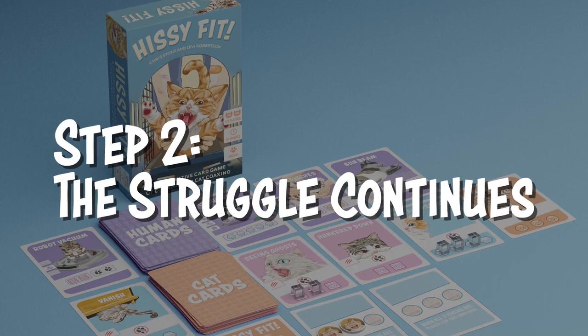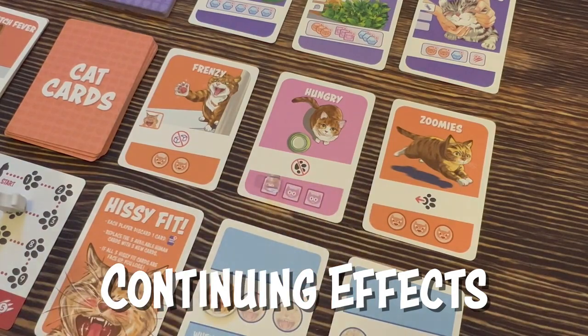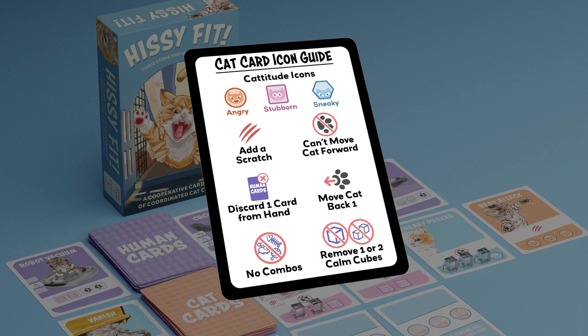This card puts out an additional cat card and resets all the face-up human cards. After the instant effect, the struggle continues. Perform all the actions in the banners of all the visible cat cards. While this card is in the cat row, the cat cannot be moved forward. Every turn this card is in the cat row, you're getting another scratch.